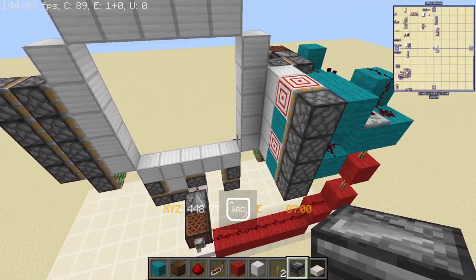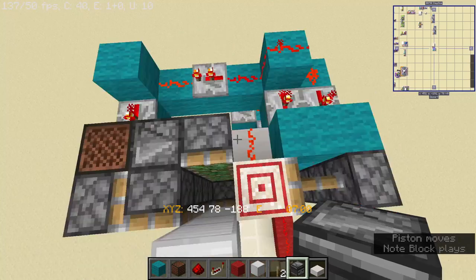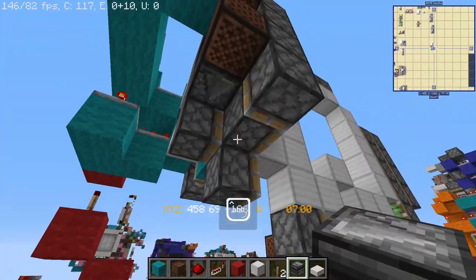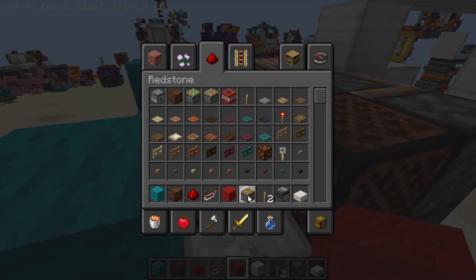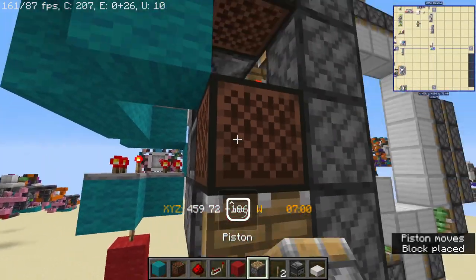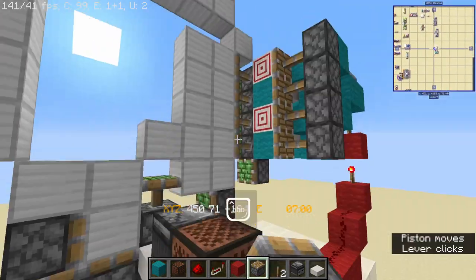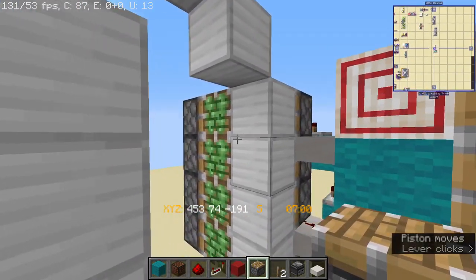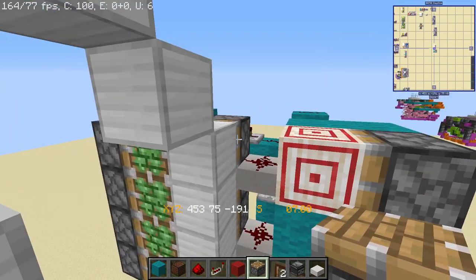Believe it or not, this is almost the closing done. If you test it out you are going to see this, but these two pistons are actually extended but not updated just yet. So we need a regular piston down here to update those pistons. Let's reset this - we already got that done. For the opening we just need to send a signal over and then the double piston extension.